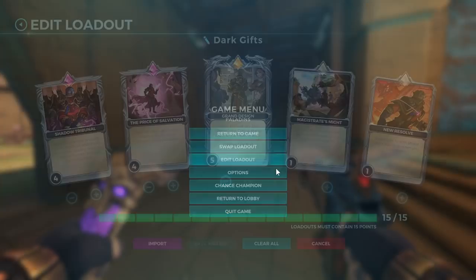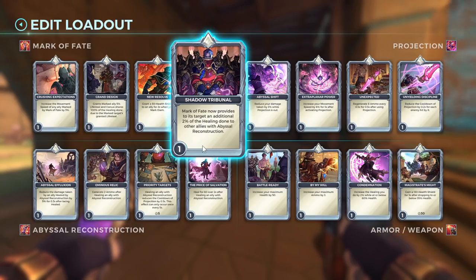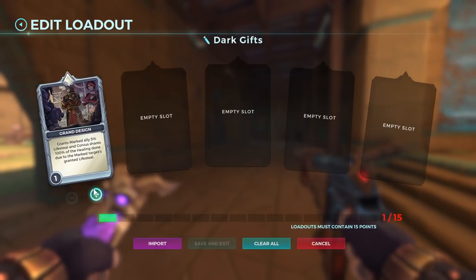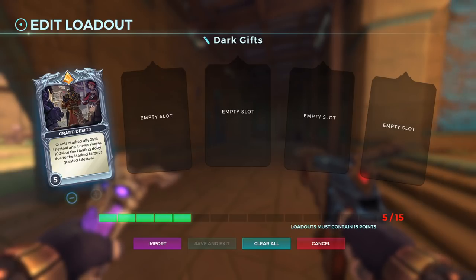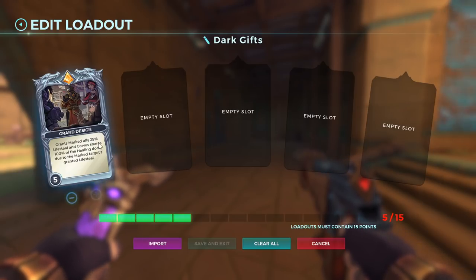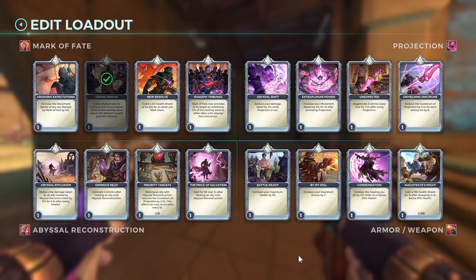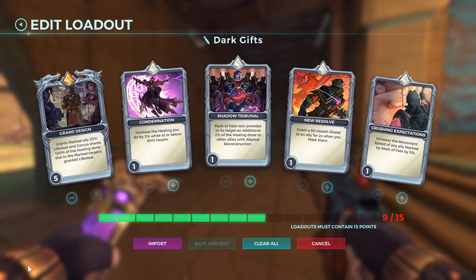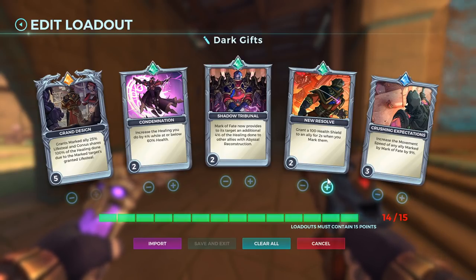The talent also heals marked allies every second for 50. With Dark's Gifts, do not put points into this particular card because you lose the 15% initially. What you can do to be even more effective is give lifesteal to people — they get 25% lifesteal, and everything they heal from it comes back to you as well. You can become a full-on buffer giving more speed and shields every time you apply a mark.